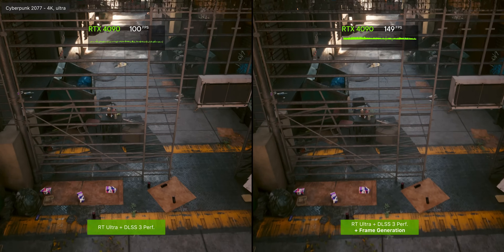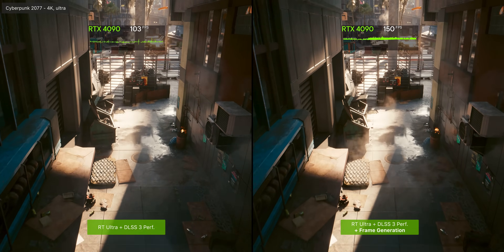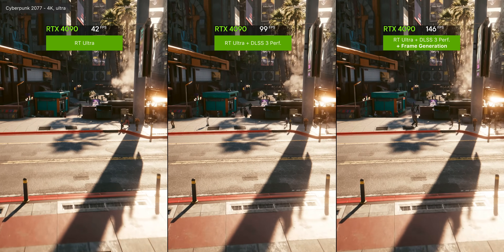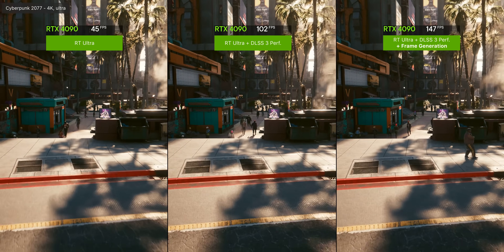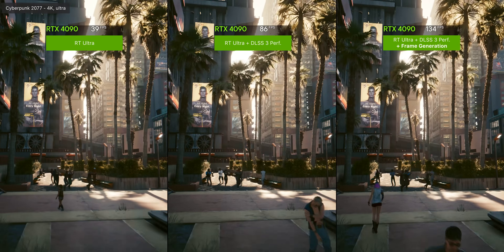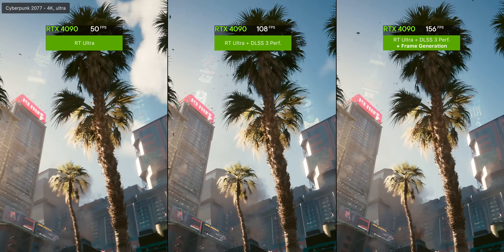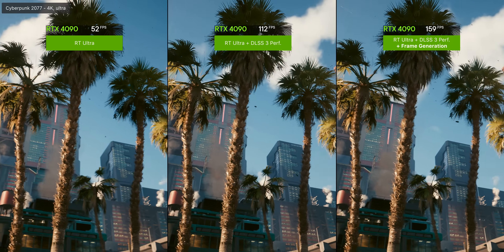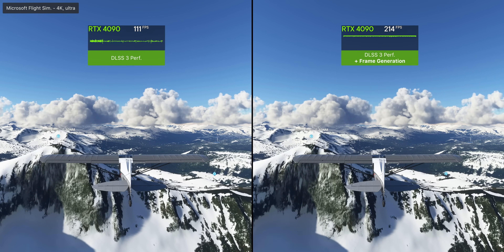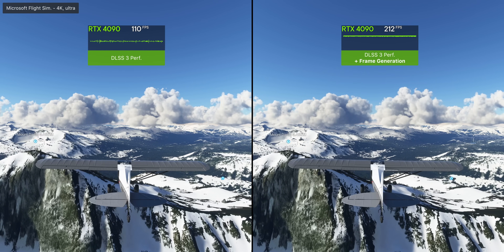When you look at how much frame rate is being artificially boosted here, it's pretty insane. With max settings and ray tracing enabled you can see how demanding those settings actually are without AI-generated frames or upscaling. With DLSS and the new frame generation combined you're effectively getting over triple the frame rate. One of the coolest parts is you can also cheat past CPU bottlenecks — Microsoft Flight Simulator has a massive CPU bottleneck but here it's somehow running at over 200 fps.